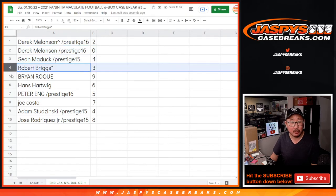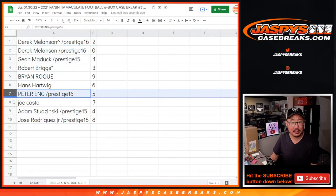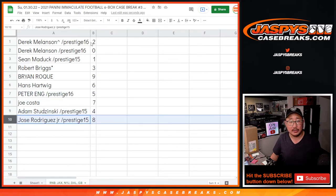Sean has the 1. Robert with 3. Brian with 9. Hans with 6. Peter with 5. Joe with 7. Adam with 4. And Jose with 8.